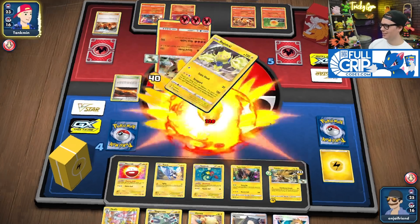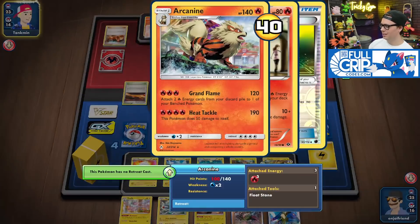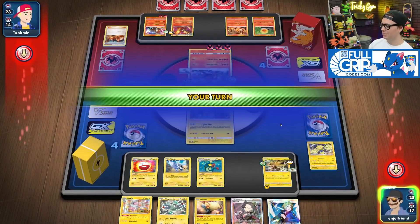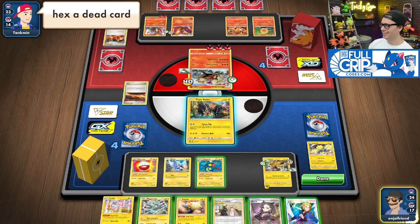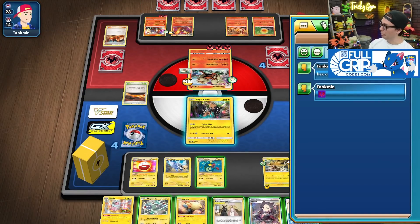He goes down with no draw. He's got 100 hit points left, powers up the Entei. We'll send up Coco.